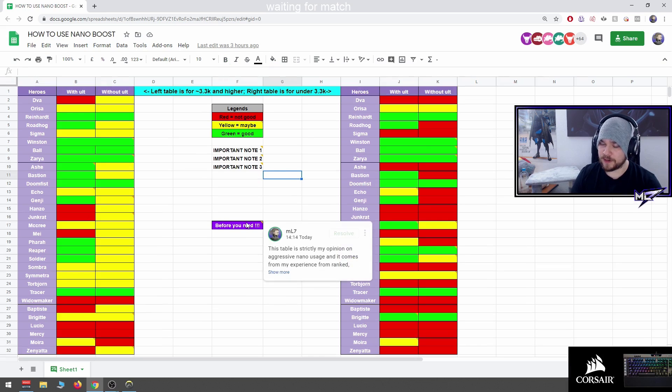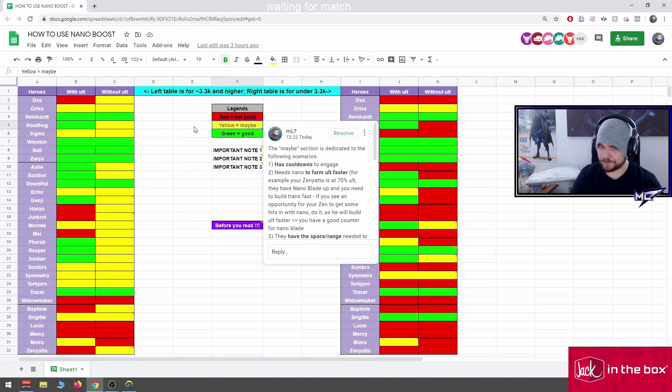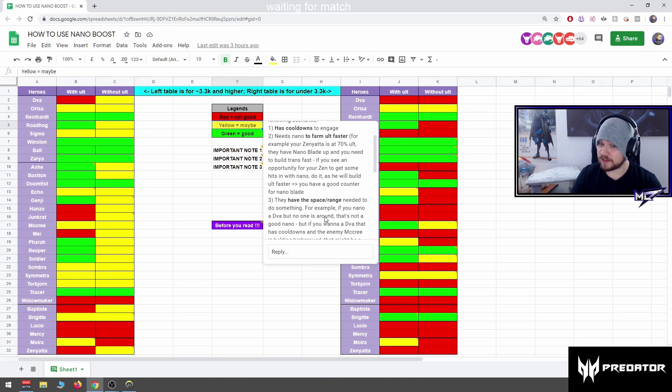I hope it is useful. Before I read the important notes, I'm going to explain what yellow means. The yellow 'maybe' section is dedicated to the following scenarios: one, has cooldowns to engage; second, needs nano to farm ult faster — for example, your Zenyatta is at 70% ult and you need to build trans fast. If you see an opportunity for your Zenyatta to get some hits in with nano, do it so he builds ult faster, giving you a good counter for nano blade.